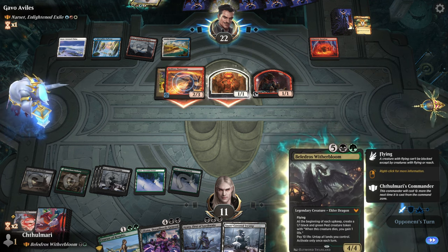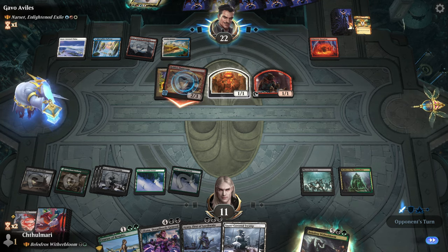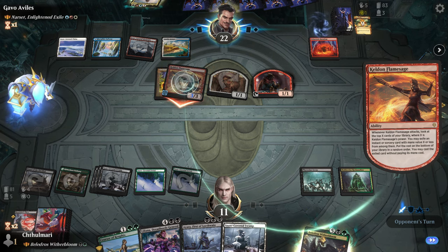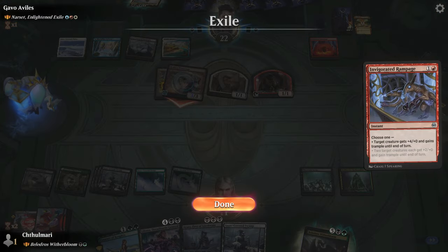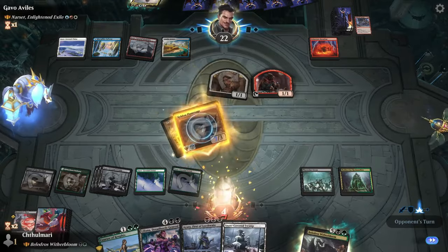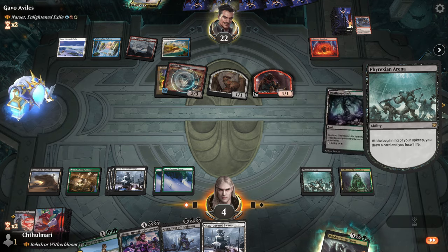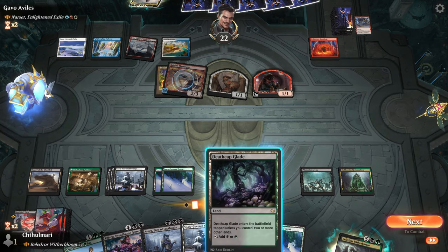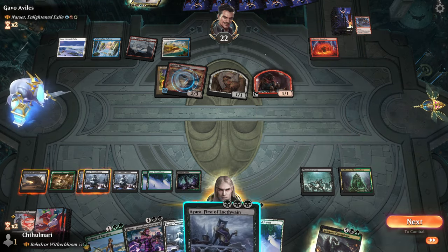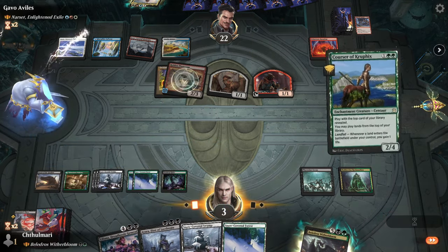Actually, that does kind of prevent me from untapping lands, so the minute he does this I'm a little hurting. Once again, dark creature — that's a convenient draw. Well, I'm going to die to dump stuff at this rate. Two, four, five — oh my goodness. I should do this first honestly — let's get Courser out because he'll probably counter that.